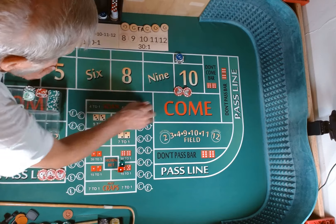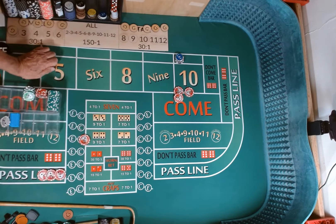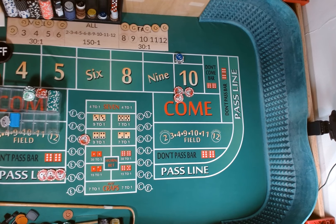Going to put $10 on the easy 10, $5 on the hard 10, rack $5. Still a come out roll. Dice are out — 4-6-10. 4-6-10. 10 is our point.